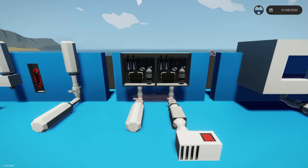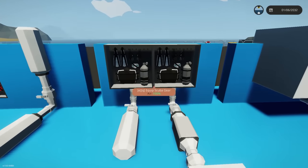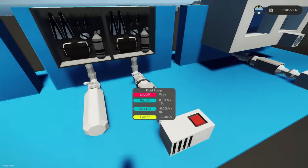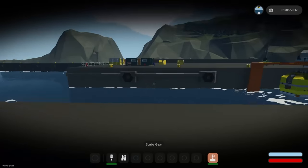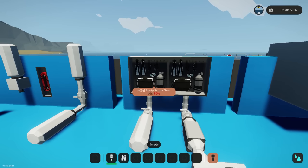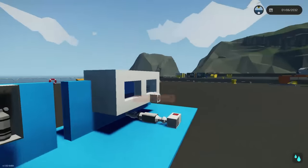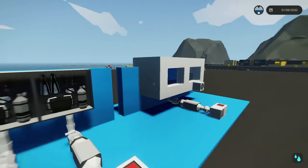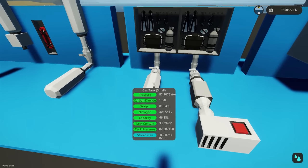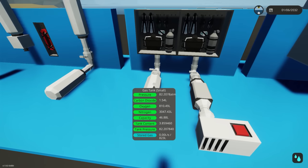Next, there are some really interesting things with the scuba gear - you now have to charge it up by using not just electricity like you did previously, but now you actually need to fill it with air. So I'm going to grab this and go for a little swim and use it up. If I put it back now, you see that it's at 89% air. This one is full, but we're not going to worry about this one. So you have a boat and you need to charge this thing up. Previously we just connected to the electricity and you'd be good to go, but now you've got to add air.